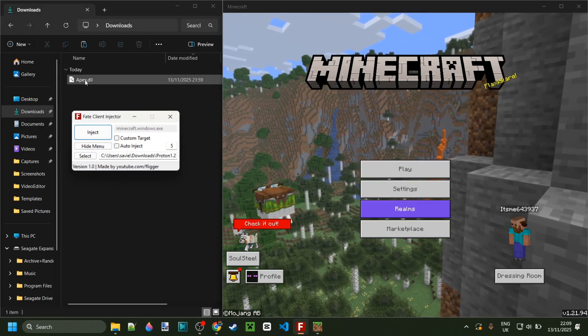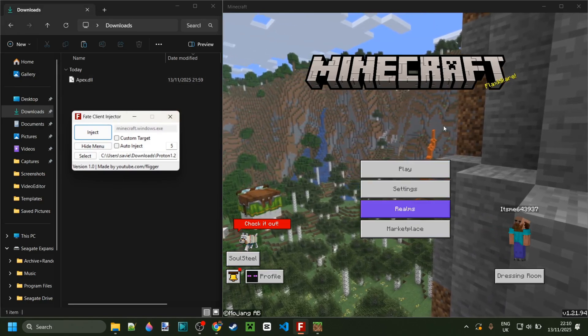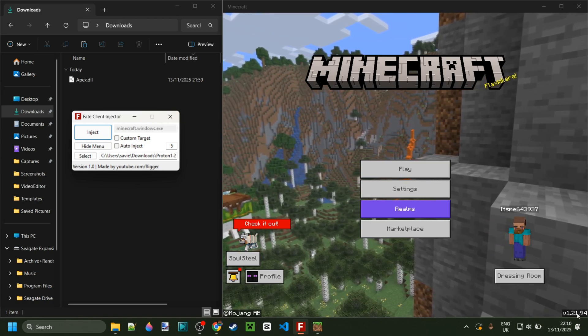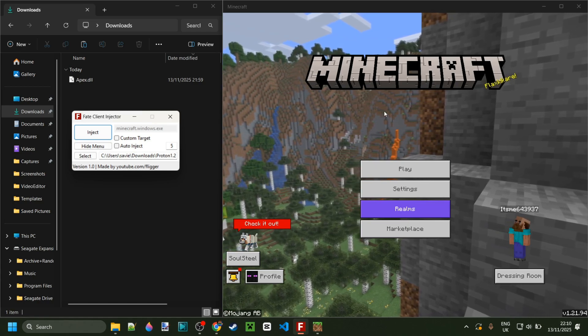Yo, chat, today I'm showing you Apex Client for Minecraft — Federal Credit Edition 1.1.94. Not the latest version, but it is one of the later ones, so pretty cool, good client.